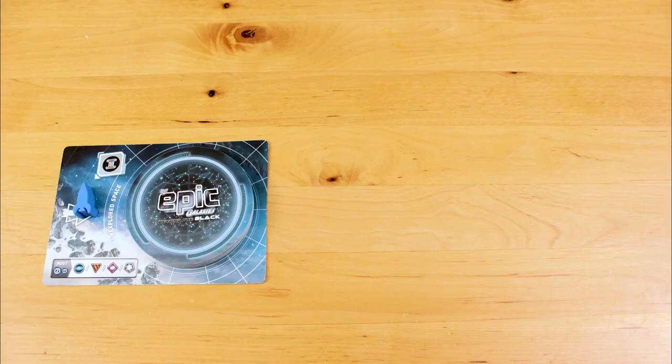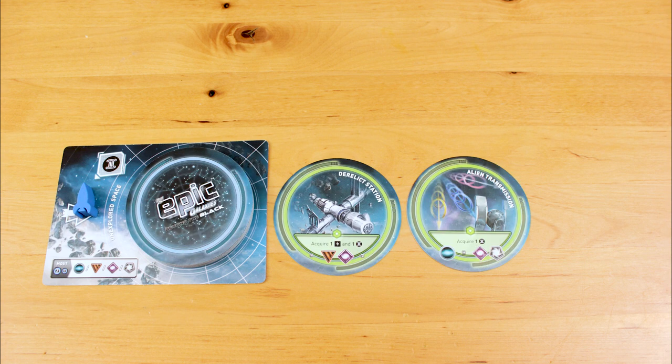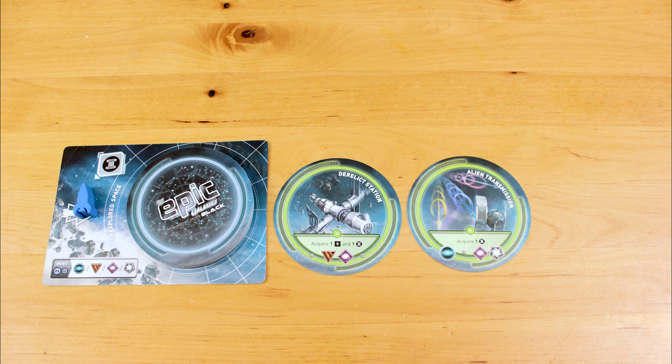There's a bit of a push-your-luck element to exploring. You're going to turn over these cards one by one, and they'll either be green or red. If you turn over a green card, you can keep it and stop exploring, or you can keep turning over cards to a maximum of 3. The moment you turn up a red card, you have to take it, and you're finished exploring.